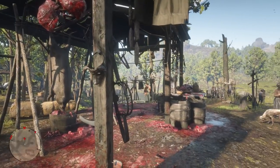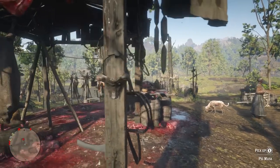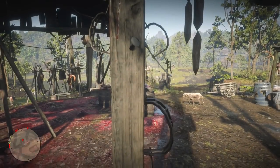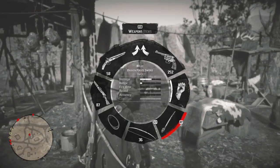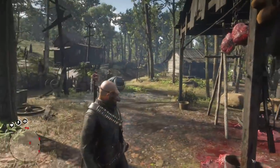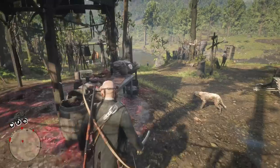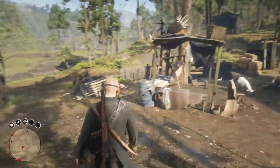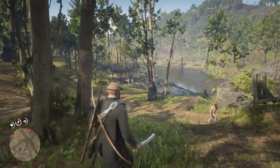Once you get here, you'll notice there's this butcher shop. If you just look around and go towards the back of it, you'll see this pig mask just hanging on the post. You can just pick it up — no one cares. You can pick it up, steal it, and now you have it. This will be on your horse, so if you ever want to re-equip it or unequip it, you can just go to your horse and do that. But it looks so freaking crazy — you're wearing a dead pig on your head.